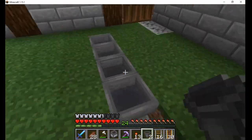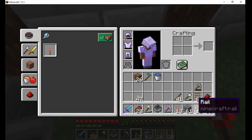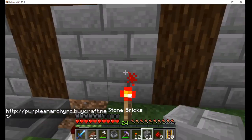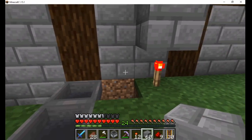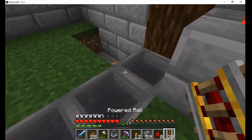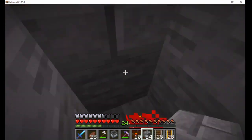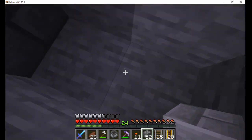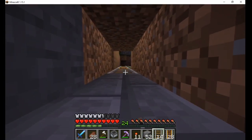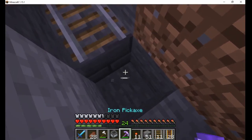I add some rails under the dirt path and up into the water mill. I add an item collector at the end, which will hold the cart here until the hopper below it is empty. Then the cart is sent off again to collect more wheat. I surround this with solid blocks so baby zombies can't get under the farm and mess up the mine cart.